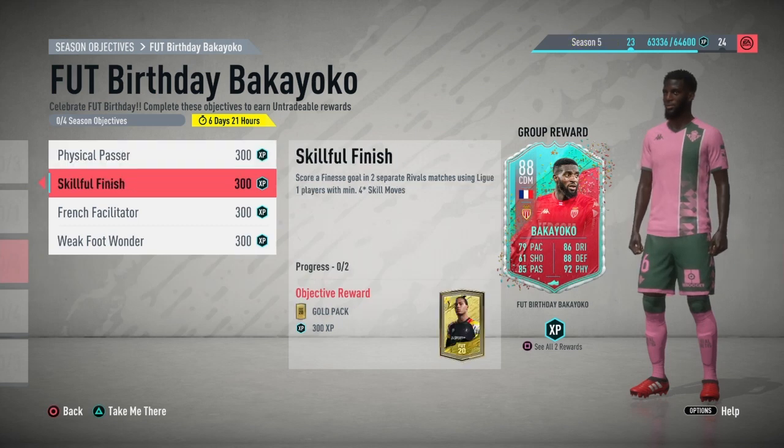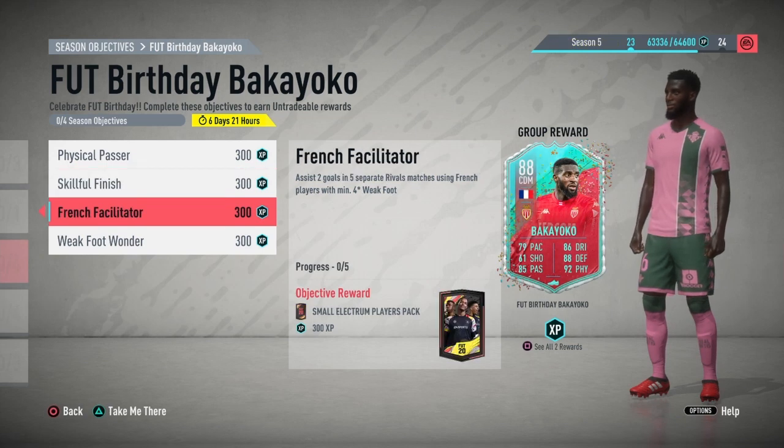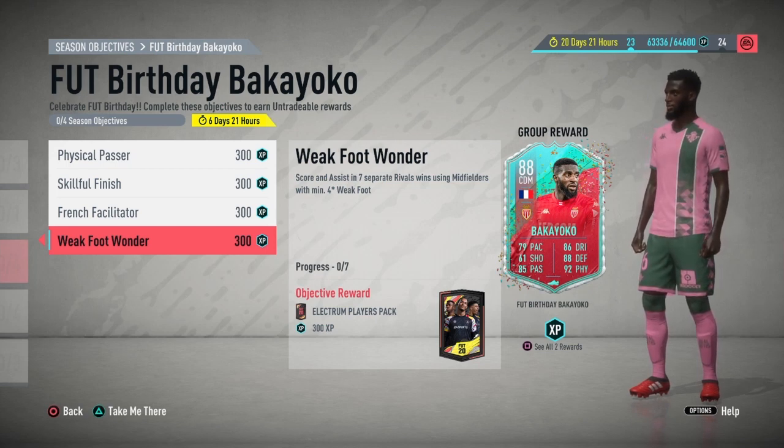The next one: Skillful Finisher - score for Nesco in two separate round matches using league players with four star skill moves. Payet is bang on for that. You get a goal pack. Next one: French Facilitator - assist two goals in five separate round matches using French players with four star weak foot. Payet again - fair enough. Small Electrum players pack for that. Weak Foot Wonder - score and assist in seven separate rival matches using midfielders with four star weak foot. Payet again - bang on the money for these objectives.